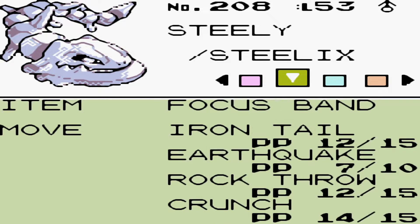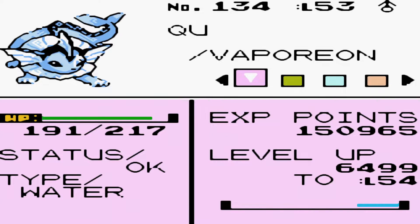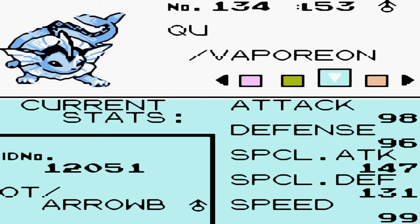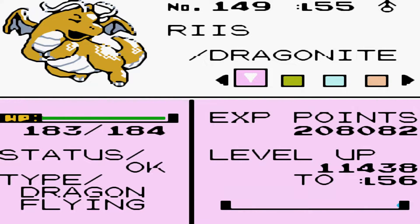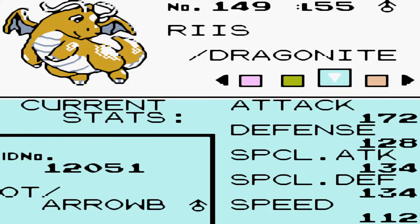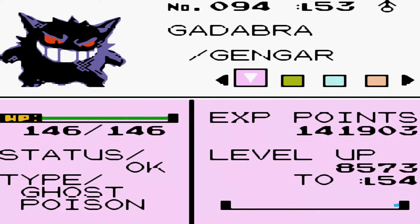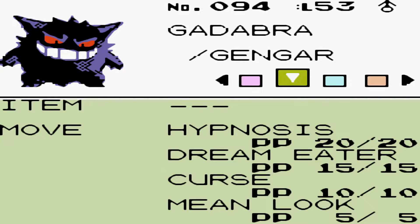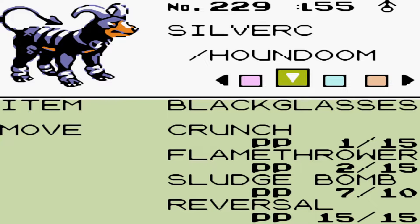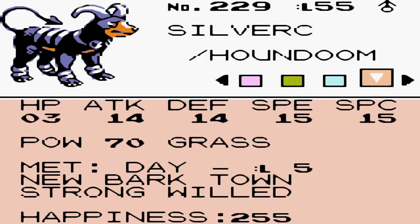123 Attack and 240 Defense on Steelix. We've got Kiyu the Vaporeon at level 53 with Aurora Beam, Acid Armor, Shadow Ball, and Surf — nice Special Defense and Attack. We've got level 55 Reece the Dragonite with Waterfall, Thunder Wave, Dragon Breath, and Extreme Speed — every stat above 100. We've got Cadabra the level 53 Gengar with Hypnosis, Dream Eater, Curse, and Mean Look — nice Special Attack and Speed. And our other mascot Silver Sea the Houndoom with Crunch, Flamethrower, Sludge Bomb — a real rapscallion with Black Glasses.